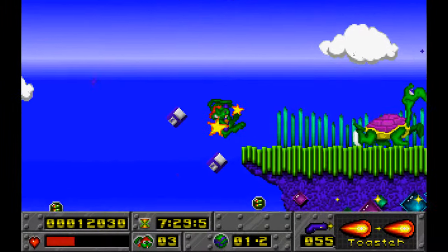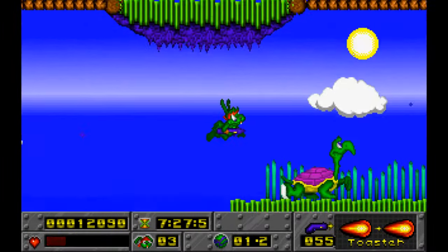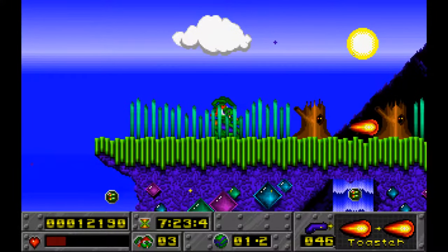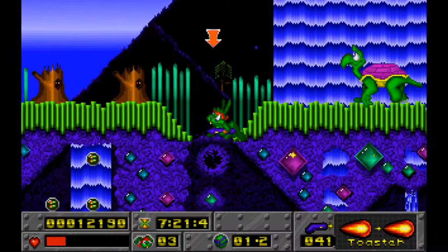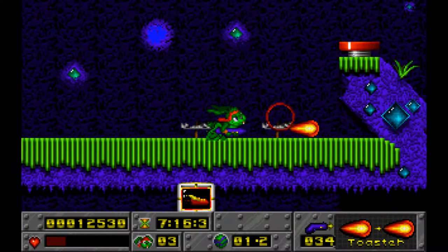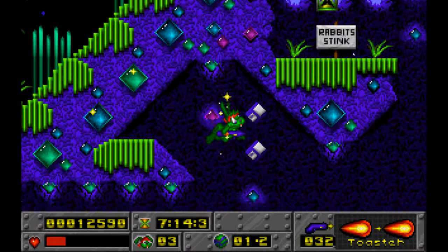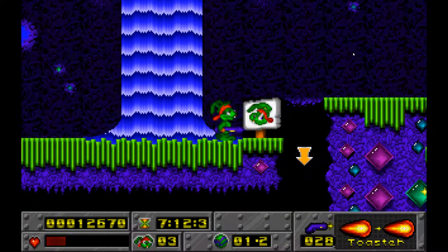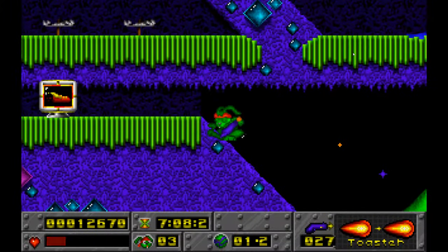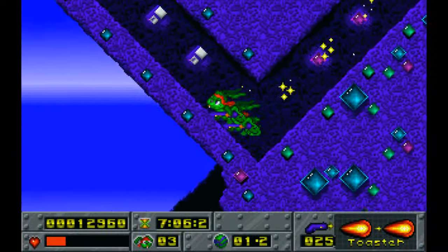There are a few pickups you can get: invincibility shields, speed shoes which make you run a lot faster, and a little companion bird friend that will help you defeat enemies. I haven't seen the bird yet — let's see if we can find him. And there are the speed shoes — very nice!